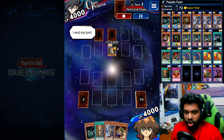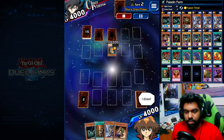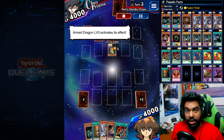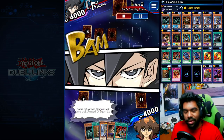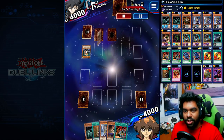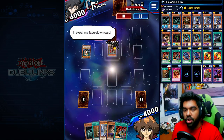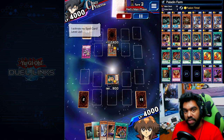Now if, like me, your starting hand doesn't allow you to get Dark Paladin out, just play it slow and don't even play any cards. I want to keep my Buster Blader and my King of the Swamp in hand so I can fuse next turn. With this deck we're running the skill Fusion Time, so once you take enough damage — 1500, or 1800 if you're using a different character — you're able to draw Polymerization from outside your deck.